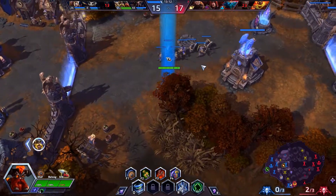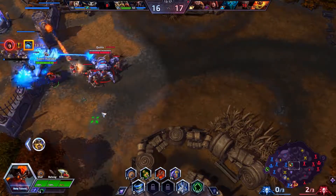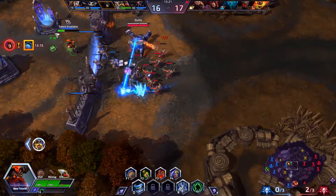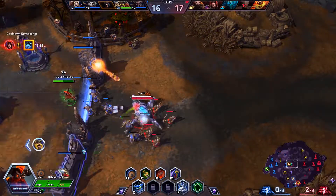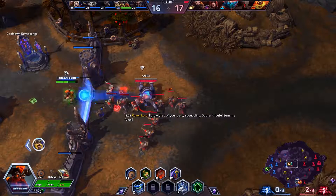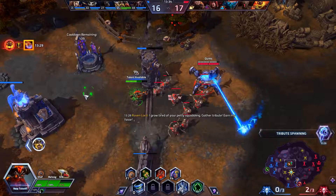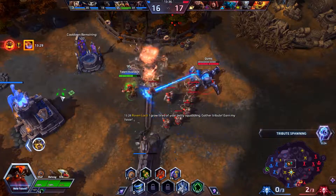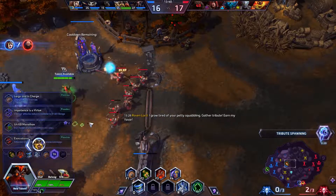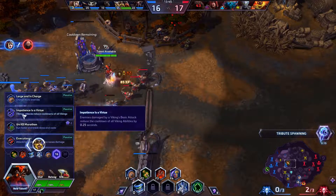Let's go middle and try to find some people. Found Phoenix again — he is being annoying as always. We do deal decent damage to him, although he is able to completely regenerate his shield using his level 13 talent with just one auto-attack. So maybe that's not the greatest plan ever.